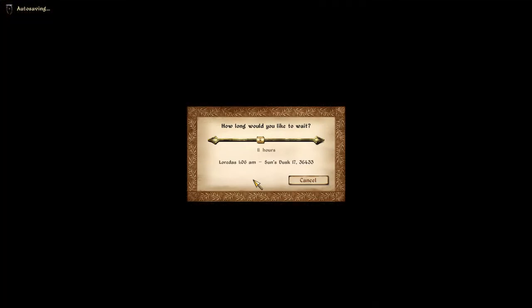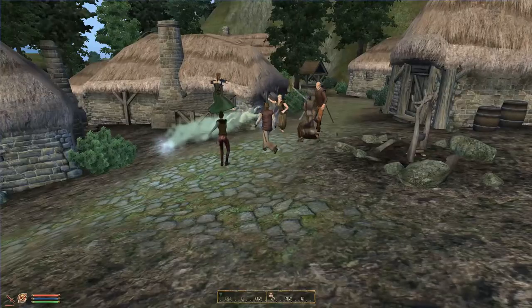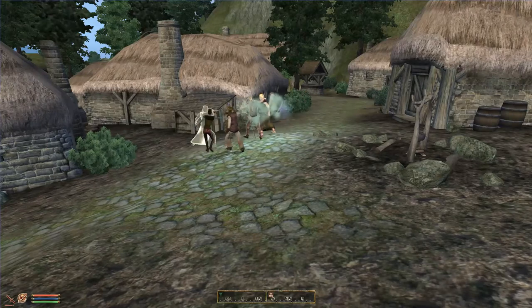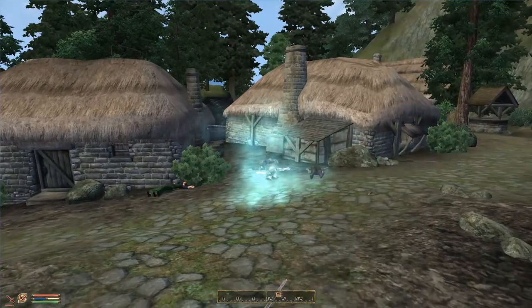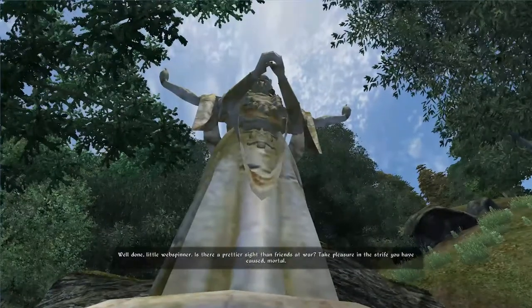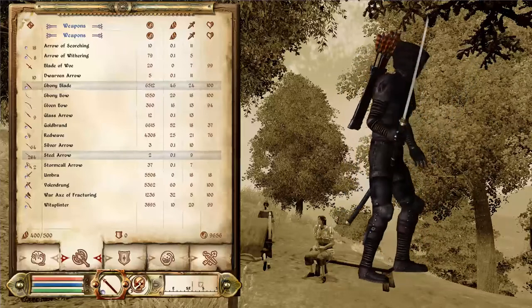Then wait until morning. Once it's morning, find any citizen and tell them that the two heads of the clans attacked each other. Once that's done, head outside and watch the chaos unfold as the Nords fight. After the battle, return to the shrine and talk to Mephala again. She'll explain that you've done a great job, and after that you'll get the completed quest update and receive the Ebony Blade as your reward.